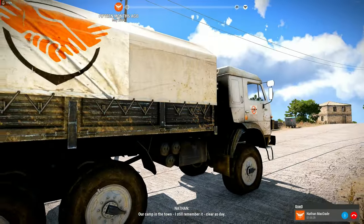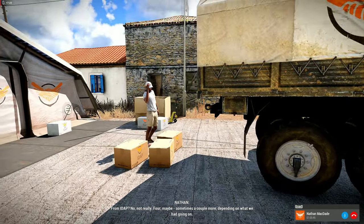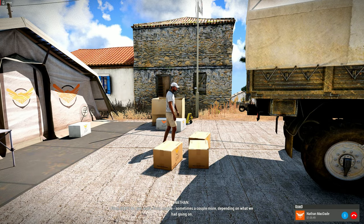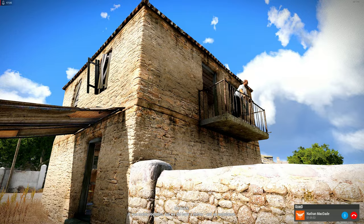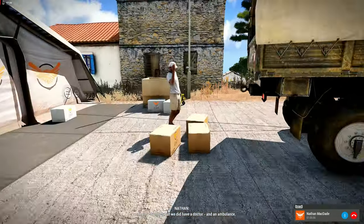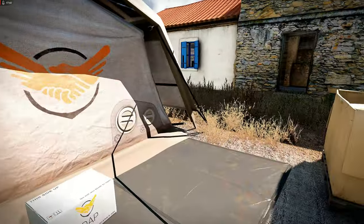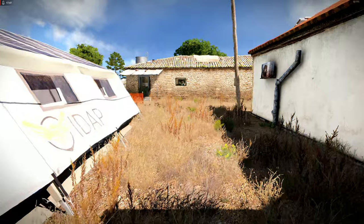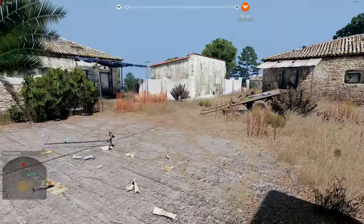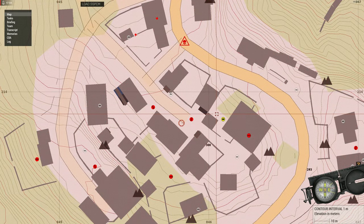Life looks like it's okay and it just goes on day after day, nothing terrible happens. But an unstable political climate can suddenly turn into something very nasty — doesn't take too much really. There's another scene for us here — another memory to be unlocked. Our camp in the town — I still remember it clear as day. Were there many of you from IDAP? No, not really — four, maybe, sometimes a couple more depending on what we had going on. It was mainly logistics, but we did have a doctor and an ambulance. A nice little aid camp in the center of the town — nothing left of it.